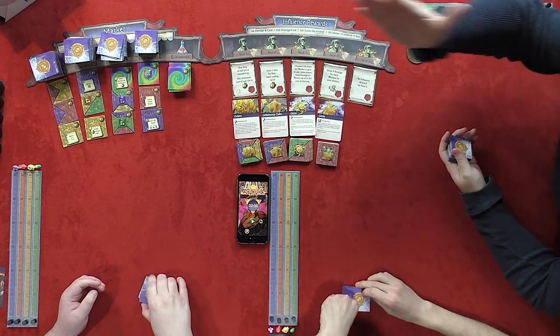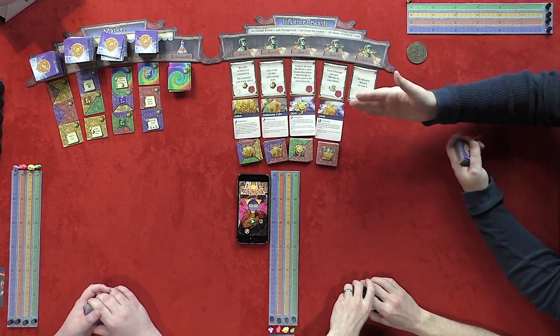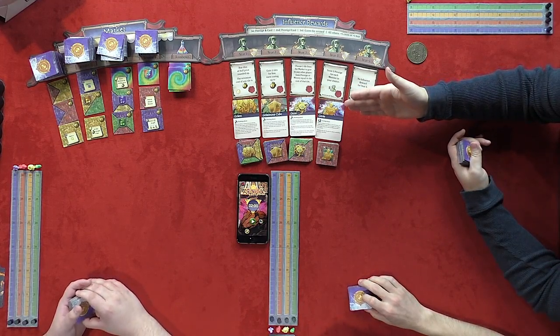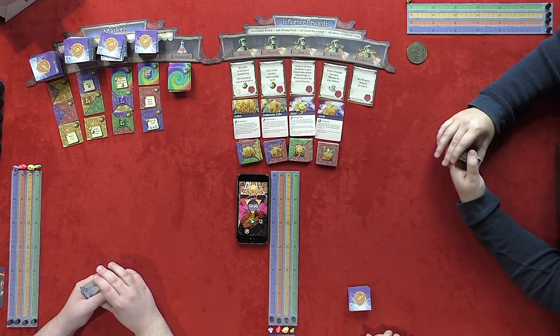We've got the market over there, the influence rewards right here, and the monsters. You may notice a theme with these monsters — and I say this as someone firmly on team GIF. We've got Golems, Gelatinous Cubes, Gazers, and Genies. All starting with G.